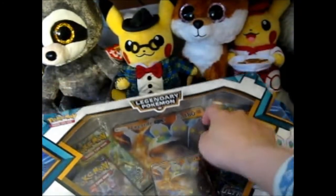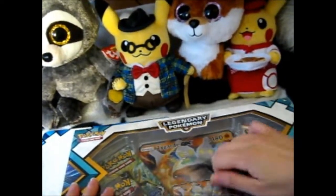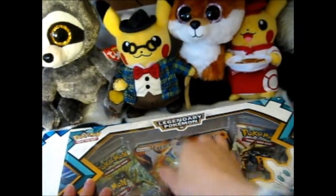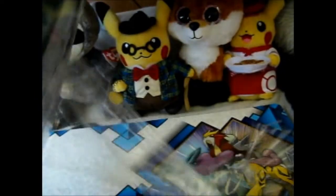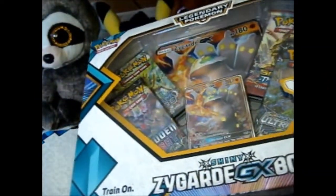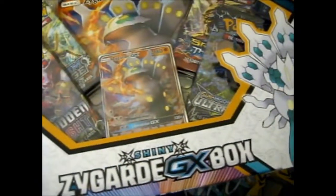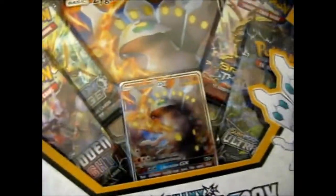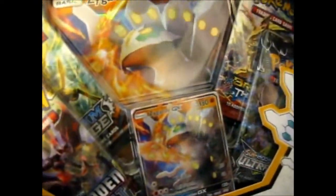Let's open this plastic bit, because I don't know why it's got a plastic bit, and some others don't even have a plastic bit. As you can always tell, it is the shiny — that's what it says in the name. And we've got a Breakthrough, Ultra Prism, Forbidden Light, and Steam Siege.